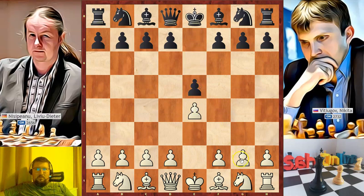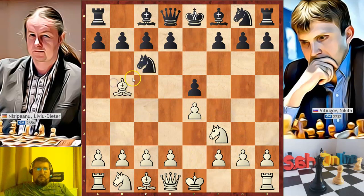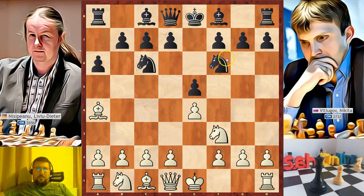His opponent replied with e5, then Nf3, Nc6, Bb5, and we have the Ruy Lopez or the Spanish opening. Black attacked the bishop, Ba4, Nf6, attacking the pawn.